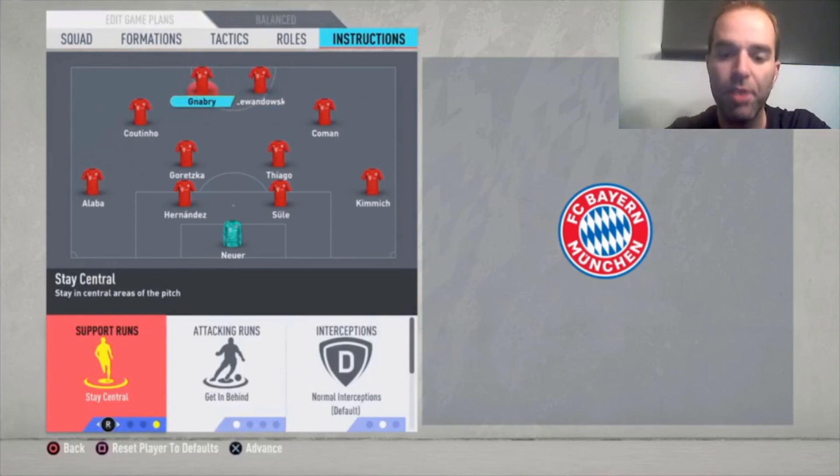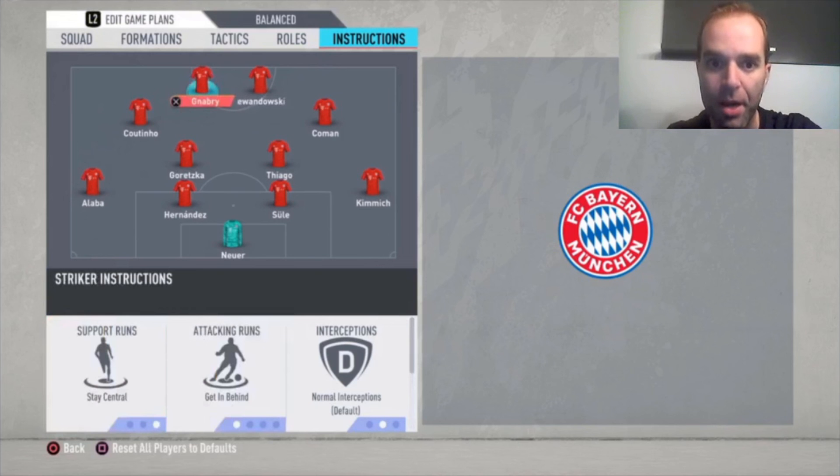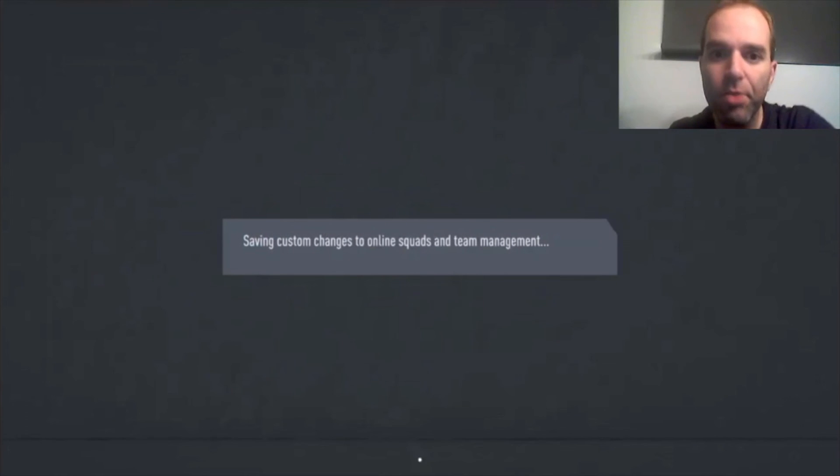For Gnabry: stay central and get in behind. Because he's fast, he'll make lovely runs splitting through the defenders of your opponent. When there's an opportunity, give him a through ball — he'll run one-on-one on the goalkeeper and you can score goals like that, just like I showed in the example earlier. So stay central and get in behind for him.